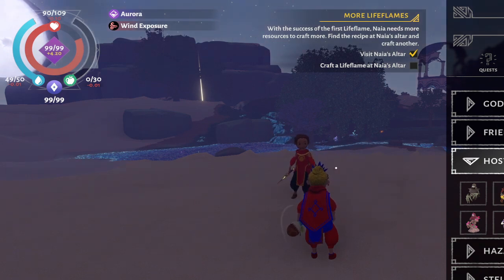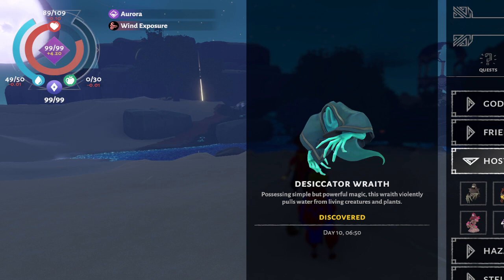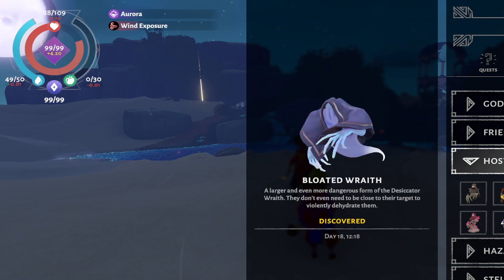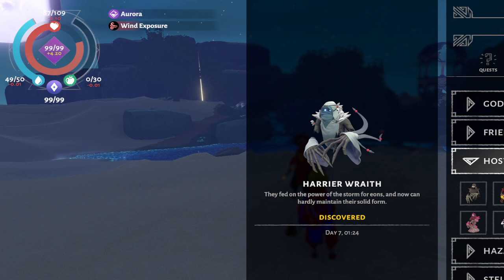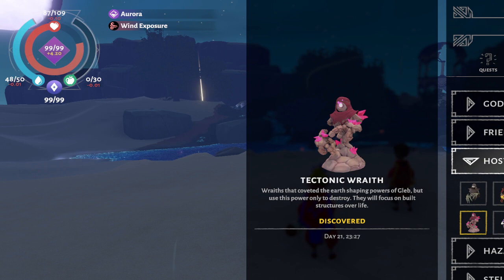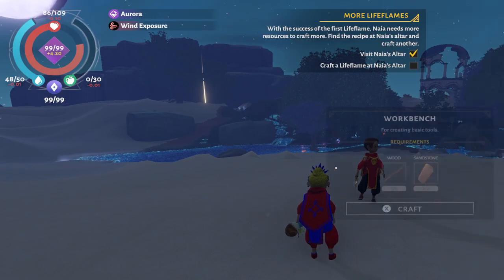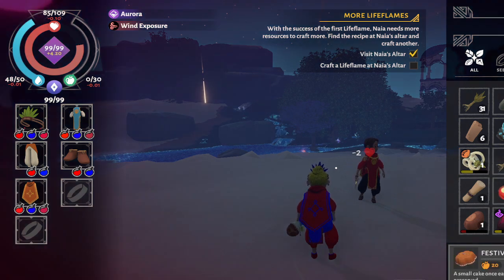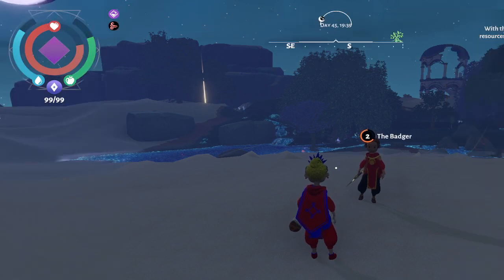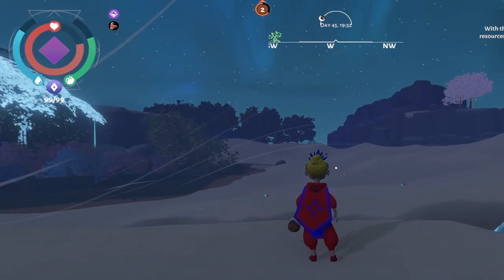The ones to watch out for are the wraith, which will pull water from you, and another enemy that will violently dehydrate you. Standing in the time needle will also take away your food and water very quickly. There is also an enemy that wields a time needle, and that one can cause some disorienting effects on your character.